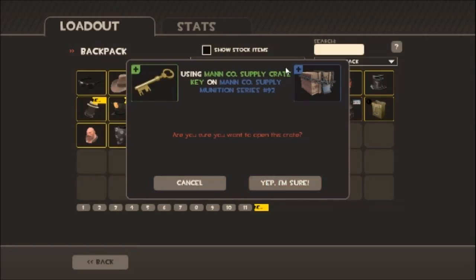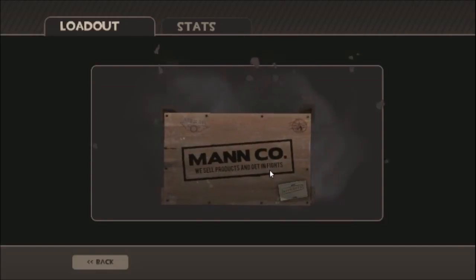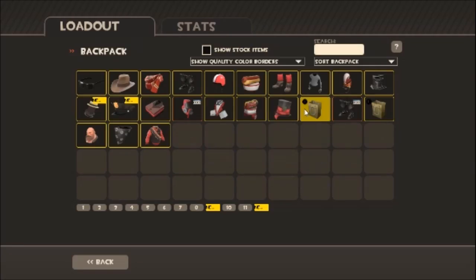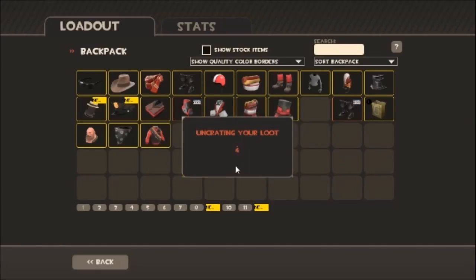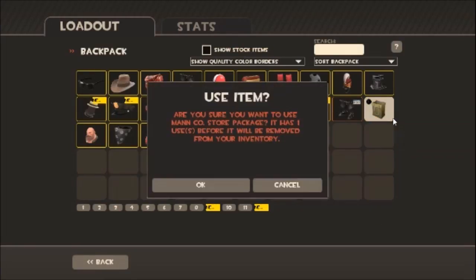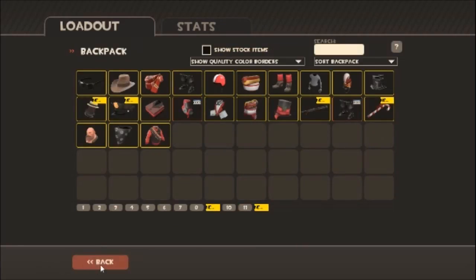Let's see what we got. Strange Red Tape Recorder — so it's strange, not bad. I think it was gonna be strange no matter what. Let's check my sacks and see if there's anything good in there, then I think we'll be done. I might end up combining items and seeing what I can sell to try to earn my money back. All these video games always taking all my money. The Candy Cane — nothing but pure junk. Let's craft some of that together.